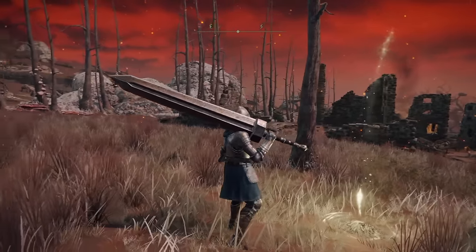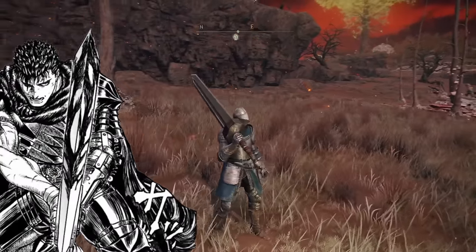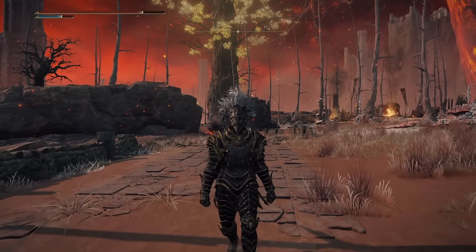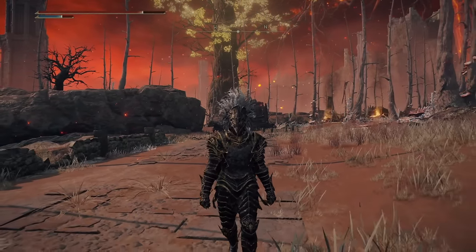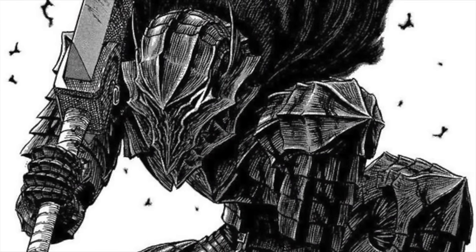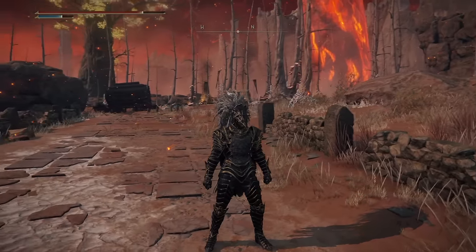Starting with the most obvious: the Greatsword's design is very similar to the Dragonslayer sword, the iconic weapon used by Guts in the manga. Another suspiciously similar thing is the armor worn by Malekith the Black Blade — it looks a lot like the Berserker armor from the titular manga. One is worn by a beast man and the other by just a man, but the actual design is strikingly similar, especially the head and torso.